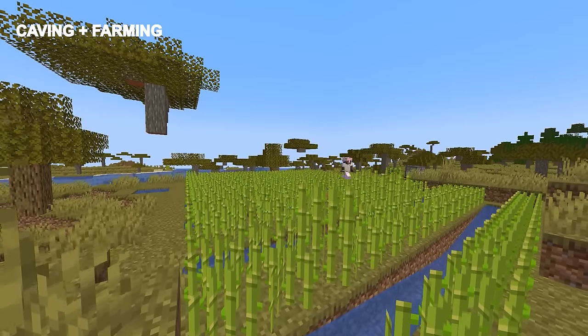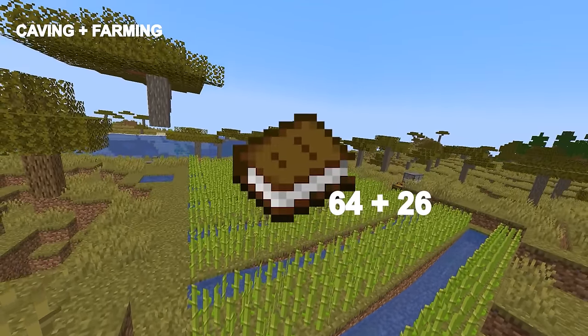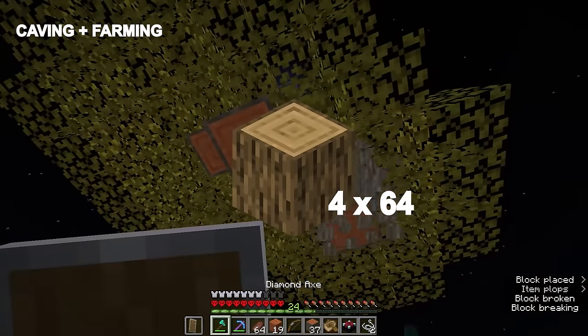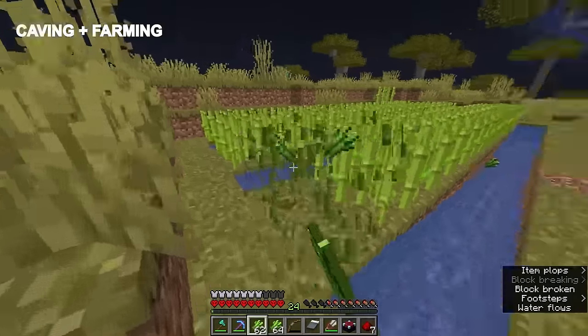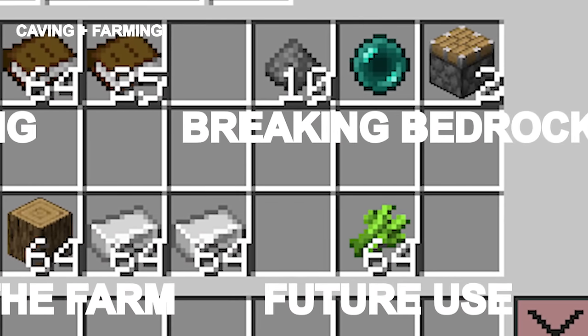Now we want to finish farming sugarcane until we have a little bit more than enough to craft 90 books. If we're not at this point yet, this is the perfect time to start getting wood. For our build, we're going to need 4 stacks of logs, so we can do that while we're getting the rest of the sugarcane. Break the planted sugarcane to add to the final total if needed.